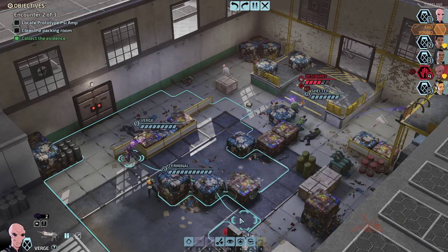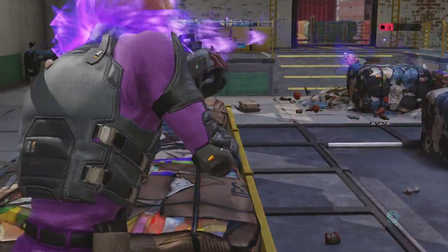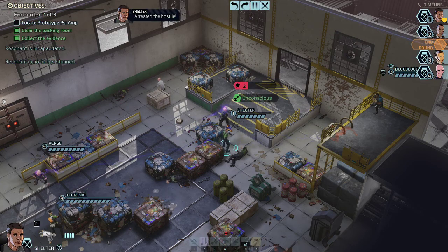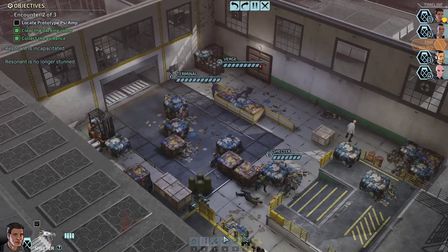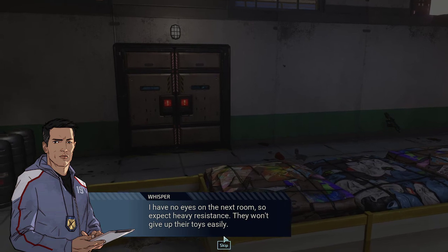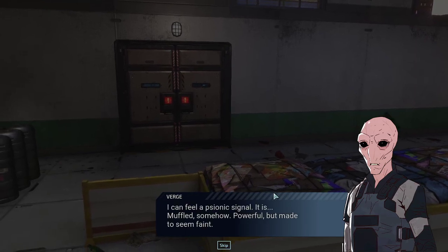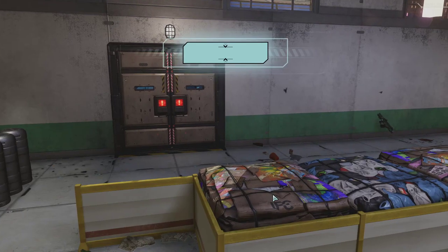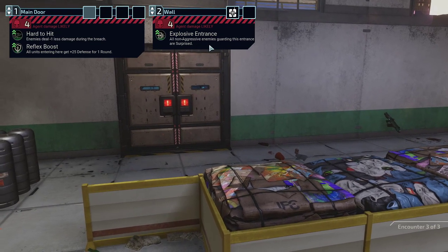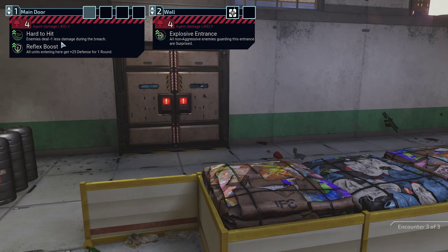We just knock out the door — good, two out of three. Let's rock guys, one more. I have no eyes on the next room so expect heavy resistance. They won't give up their toys easily. I can feel a psionic signal — it is muffled somehow, powerful but made to seem faint. All non-aggressive enemies guarding this entrance are surprised. I like that — enemies steal minus one during the breach.